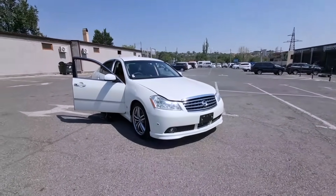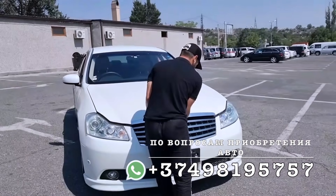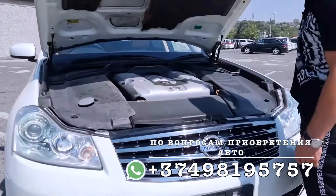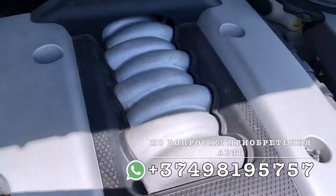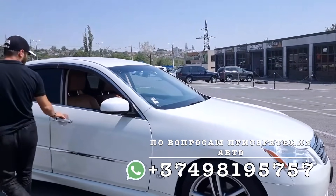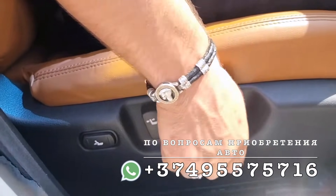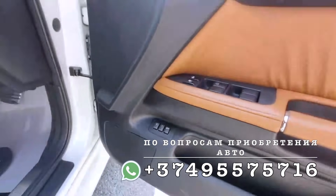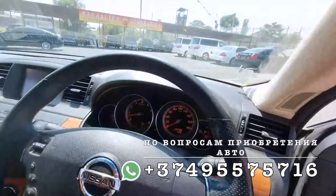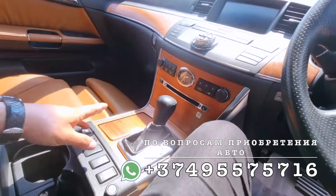Покажем, что у нас тут под капотом, друзья. У нас сегодня жара — 42 градуса. Посмотри состояние этого автомобиля — это ласточка, друзья. V8, 4.5 мотор. Пойдем на место водителя. Водительское сиденье электрорегулируемое, просим. Память сидений, старт-стоп. Куча наворотов. Смарт-ключ — здесь выставляешь, он заряжается. Большой монитор, часики. Музыкальная система Infinity — звучание классное. Мультируль, пожалуйста.